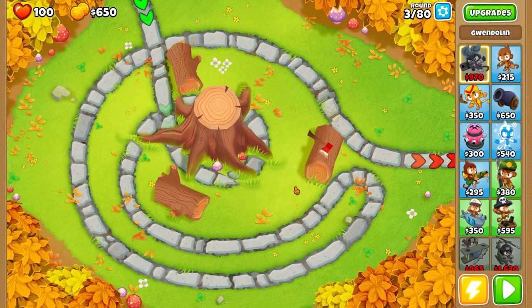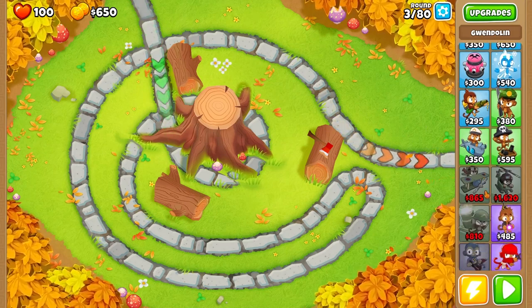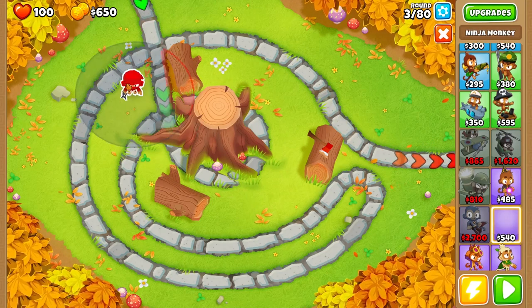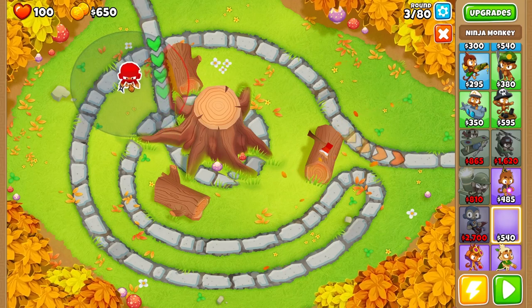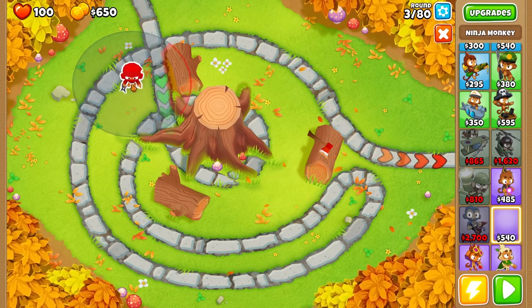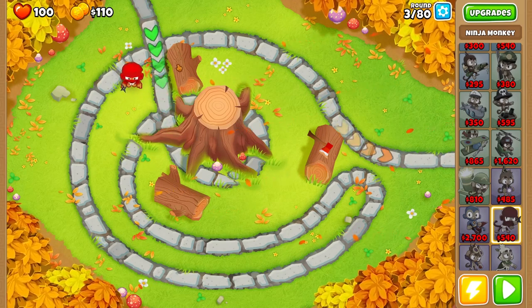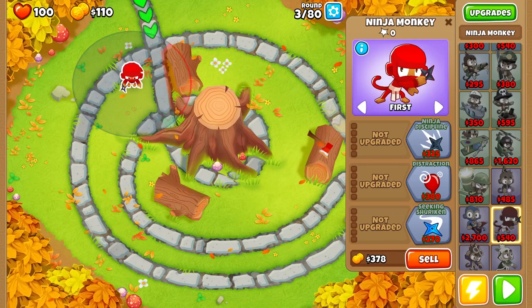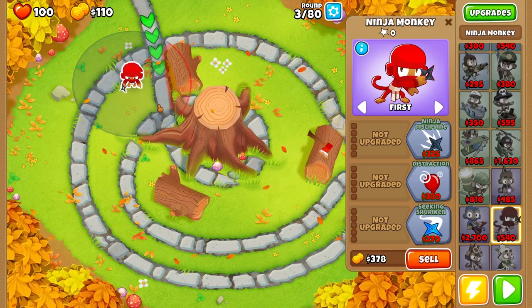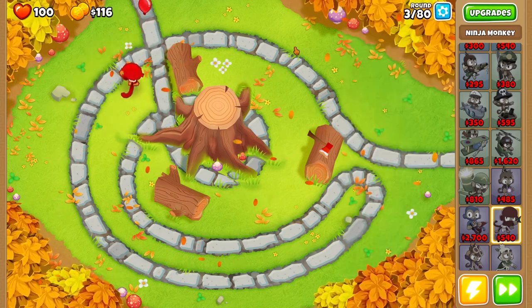With this challenge I won't be using a hero and I will not be using Monkey Knowledge, so this strategy will work for each and every one of you as long as you have the towers unlocked. Our first tower is going to be this Ninja Monkey, and we want to place him a little bit offset because of this log right here — the Ninja Monkey can't really see around it, and same for the path next to the tree.